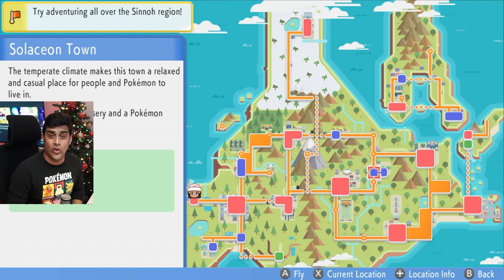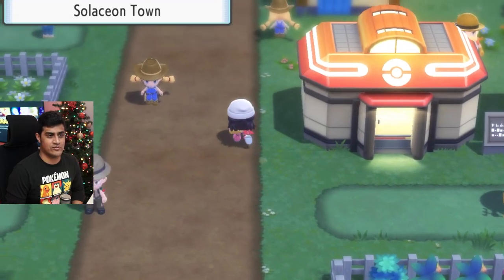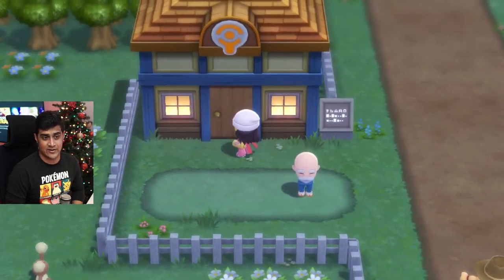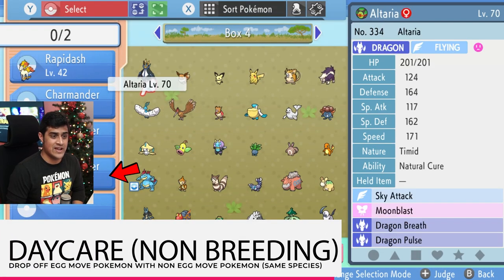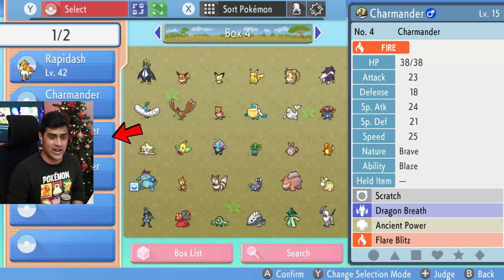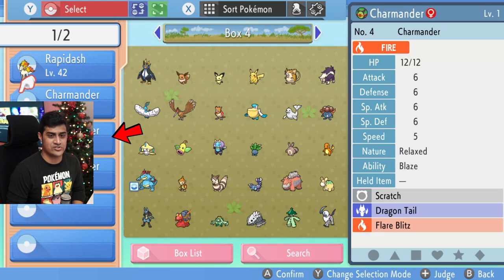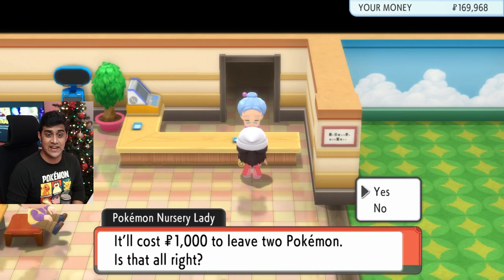Now what you're going to do is head all the way back to the town with the daycare in it, so we're going to fly all the way there. Once you arrive, go back into the daycare. When you talk to the Pokemon nursery lady, what you specifically want to do is leave the Charmander first with the egg move — so the Ancient Power one. Right now there's a male in there, and I'm going to also select another male one to prove that you can do it with two males in there.